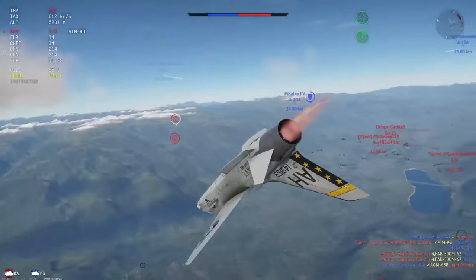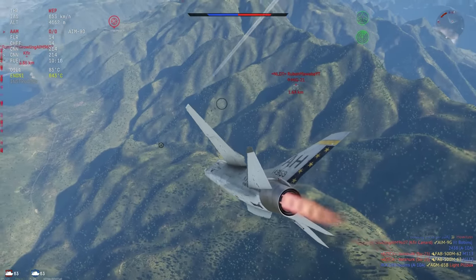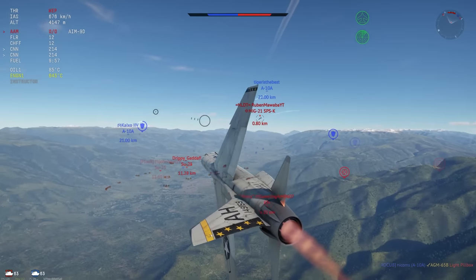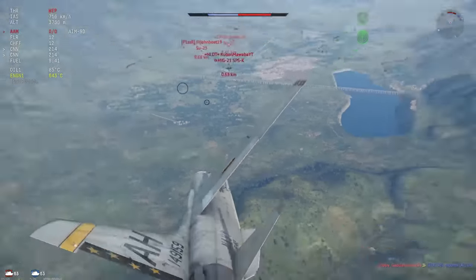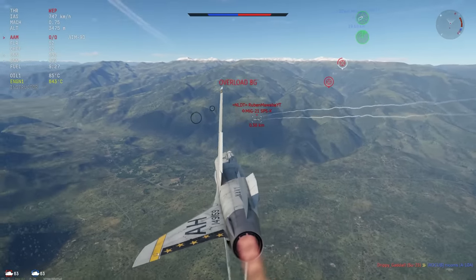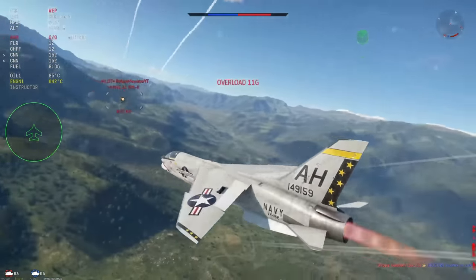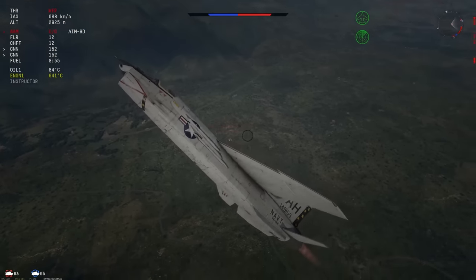Here is where the fun begins. The F-8E and the SPSK are perhaps polar opposites of one another — I have very good energy retention but not a good thrust to weight ratio, and he has the exact opposite. That means if you're in the MiG-21, make sure you don't get energy trapped. But for some reason, this guy decides to do the opposite and turns very aggressively right in front of my guns. Easy kill? Not so much — clearly a skill issue on my part. I didn't hit any of my shots there and I really should have.